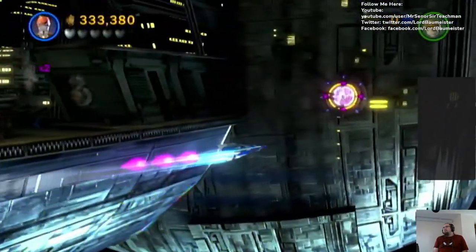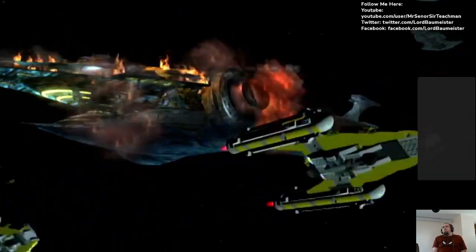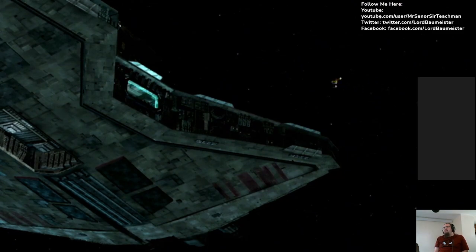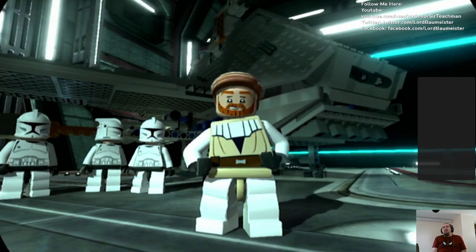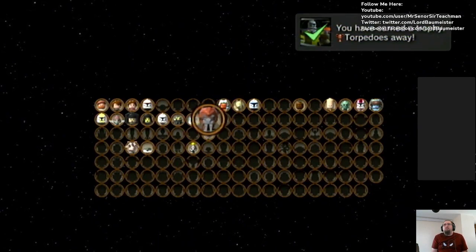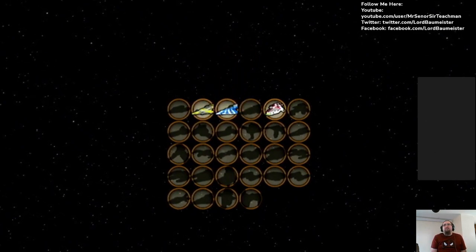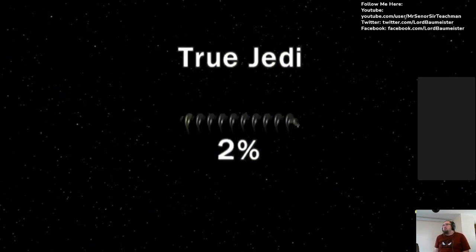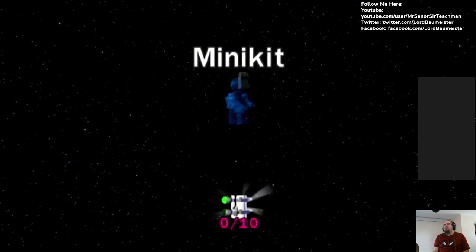Land here, shall we? Zoom on in. There we go — that should do some damage, enough to hopefully get rid of the ship. It flies through space. You got another speeder down for the count — that's level complete, free play unlocked, cool! We've got Plo Koon and the torpedoes away, and we got Anakin's Jedi starfighter and Plo Koon's Jedi starfighter — nice! True Jedi of course. Stud total: 946,000 — easily got back to where we wanted to be and we got a mini kit piece.